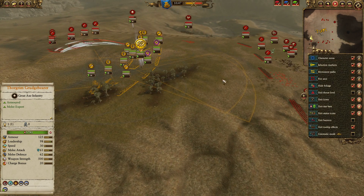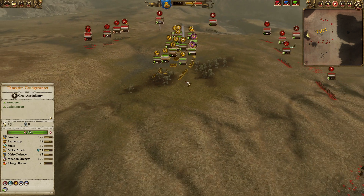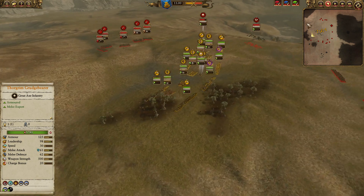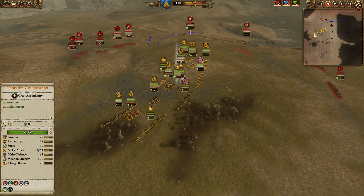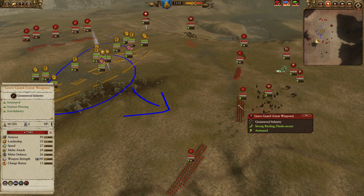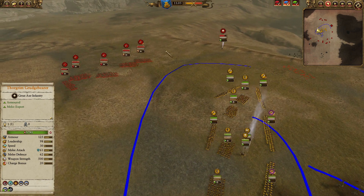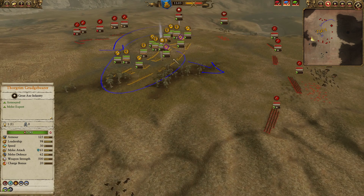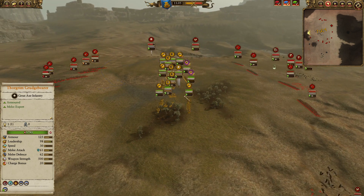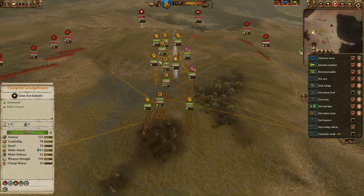My opponent is attacking now — the Bugman Rangers' crossbow fire is landing. Looking back at this replay, instead of waiting for him to set up, I should have pushed in and used my Bugman Rangers to damage those Grave Guards with great weapons. I needed to push everything in to make him take more time to flank me. At that moment I didn't think it through — I made a huge mistake. As Dwarves, you need to engage forward with your ranged units.